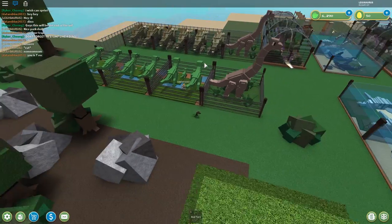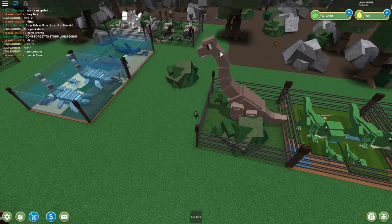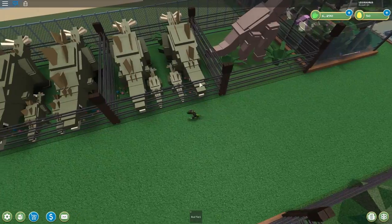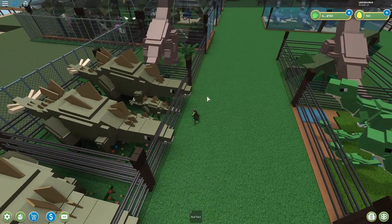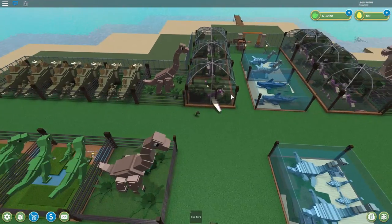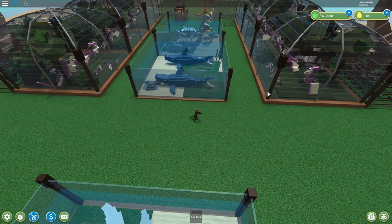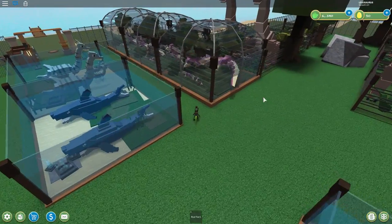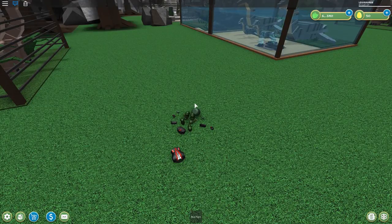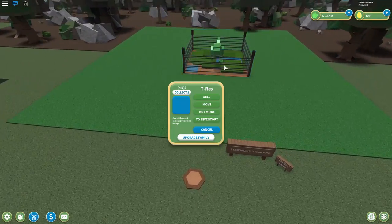Oh look at how many T-Rexes he has — a mommy and a daddy and two kids! So that's what you can do — in every part of the park you can have a family of dinosaurs. But the brachiosaurus doesn't fit more than one. Look at how small the cage is for the stegosaurus — they can barely even move in there. But this is cool, I like this one already more than Jurassic Tycoon.